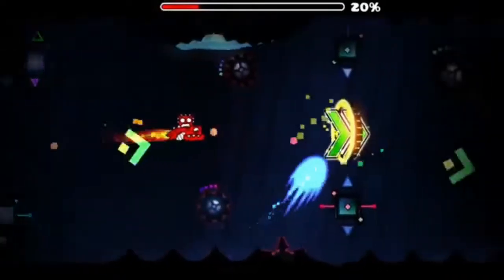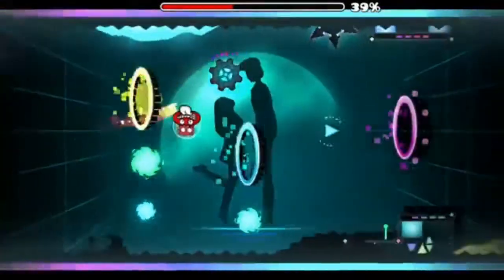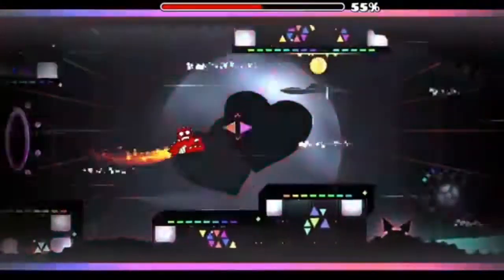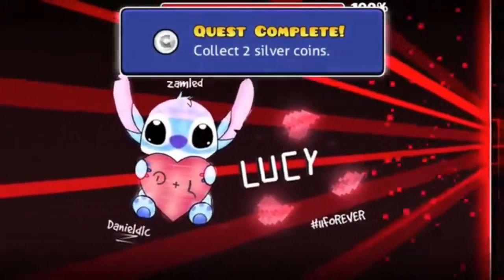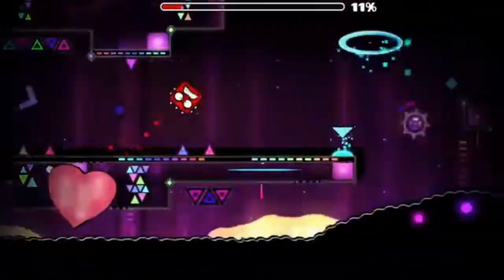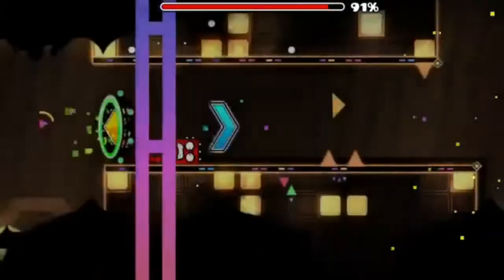At number 3, we have a pretty good level with some nice art, and that's Lucy by Daniel DLC. There's good art in this part for the custom background, which looks like a couple. We also have a nice background with two hearts and nice art at the very end. The gameplay is not the best, with some blind transitions, and in this part it kind of looks empty. But the overall design is good with some fun gameplay.